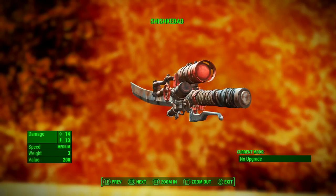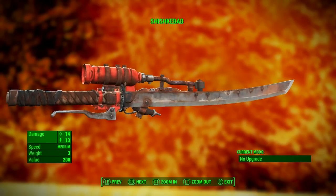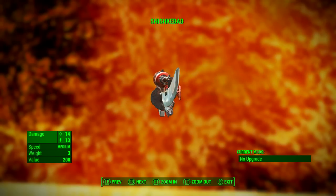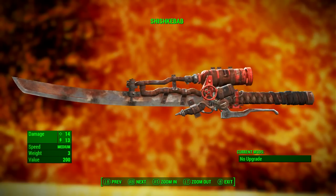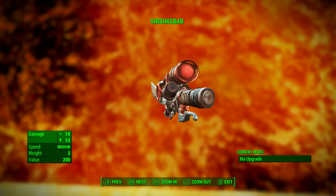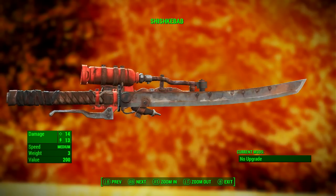In all of my item guides I will be showing the base stats so that you can compare the stats of every weapon on a level playing field. So with all special skills set at one, with no perk effects applied and no weapon modifications currently attached, the Shishkebab has a ballistic damage of 14 and an energy damage of 13. Speed is medium, weight is 3, and the value is 200.